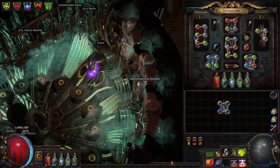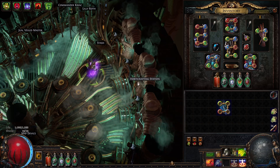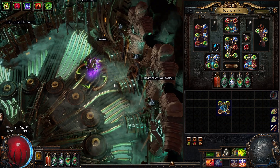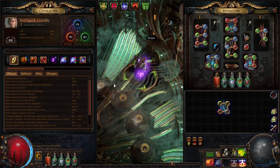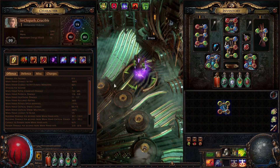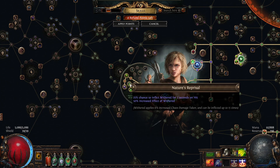Hello, today I will be giving you a guide on my newest build — my Manaforge cast-on-crit poison sparker. I'll first start out by giving you my thought process behind the build, which originally came about from the new ascendancy changes for Pathfinder.